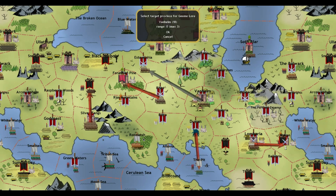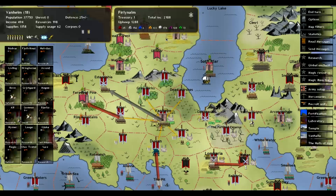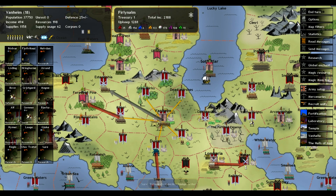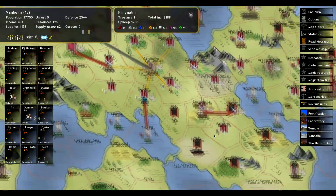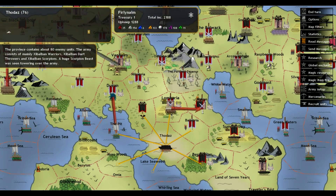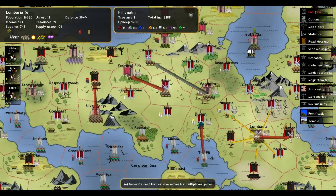It doesn't look like the Gnome Lore is continuing to go off. Yeah, I think we're out — we've looked at everything in the area, nothing going on. Auspex is still looking. These guys on research. Another large group of 80 units moving in from over here.